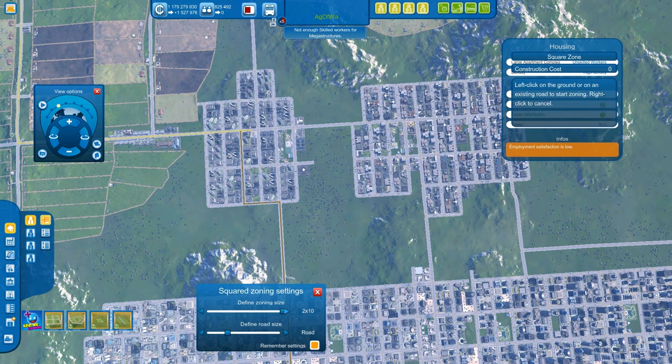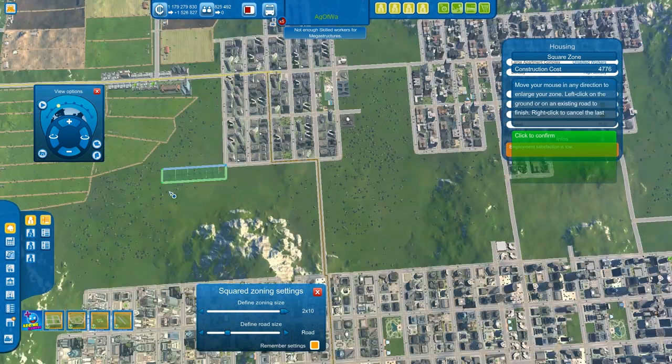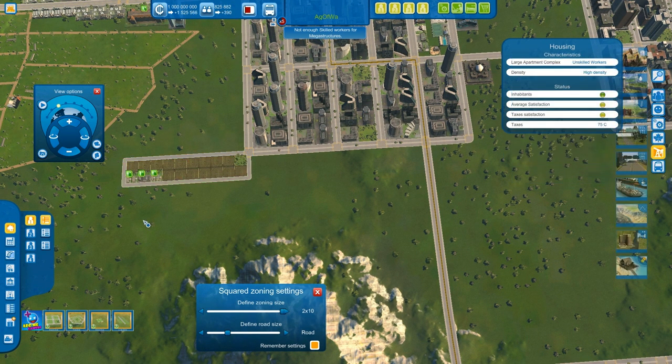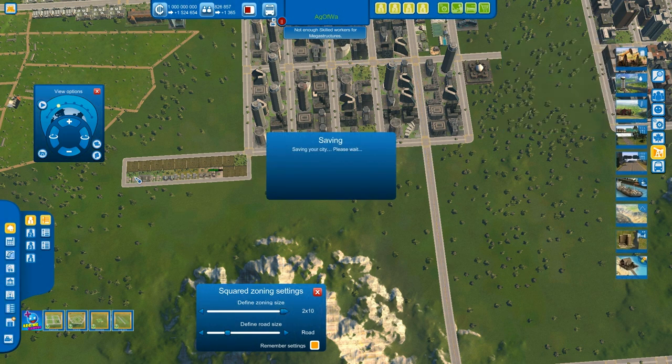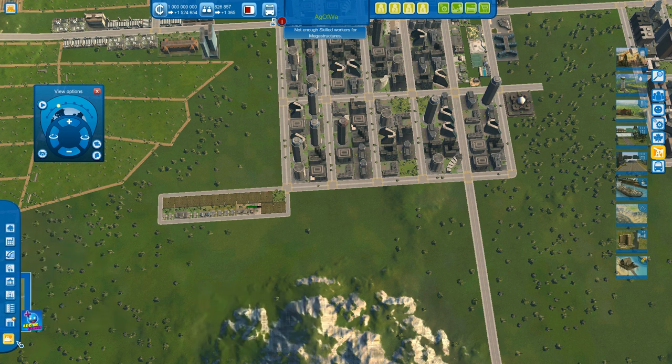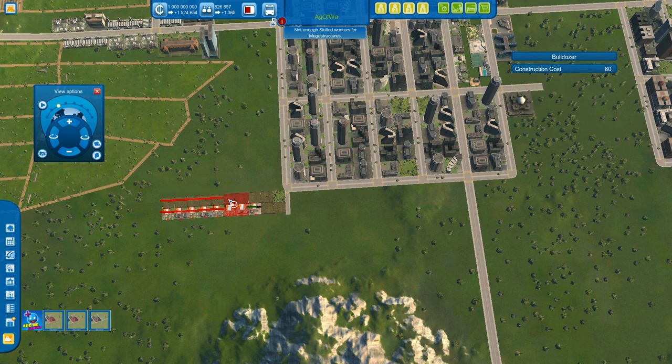Why four blocks? You could build a ten-block length district, but the issue is all the citizens on that ten-block district are forced to go all the way around. If you have ten blocks by ten blocks, all those citizens are forced to use a single road, and no matter how big the road is it's going to get so cramped with traffic — it's terrible. I would not recommend such large block placements, especially when you get into medium and high density.